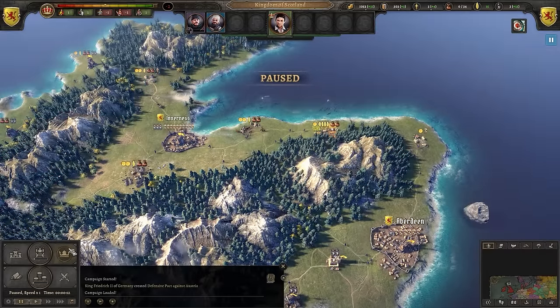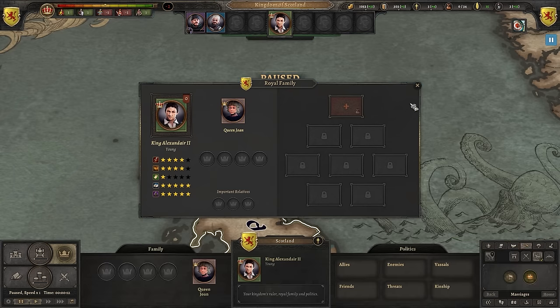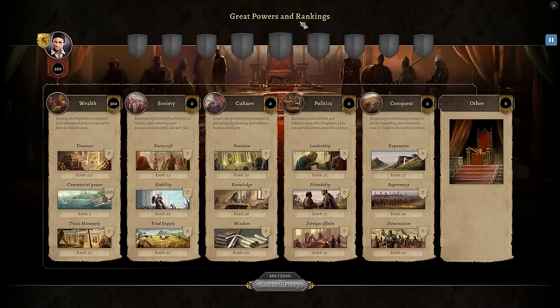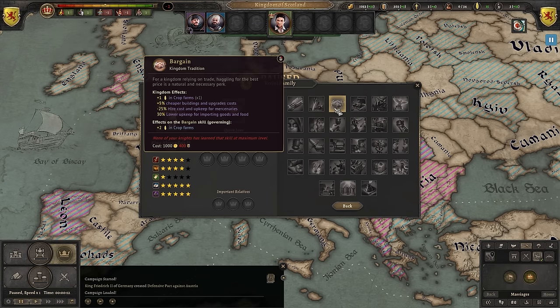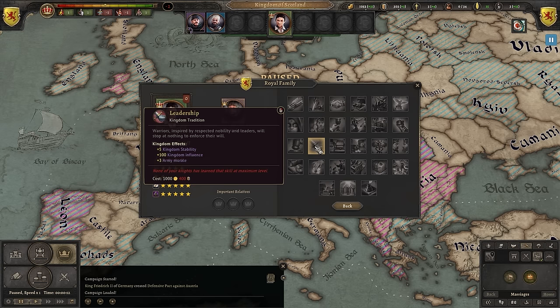Since this game takes place in the Middle Ages, we also have royal marriages — you can marry off your children to foreign lands to create good relations, though since we don't begin with any children that's not an immediate concern. Neither is the great powers and rankings menu, where you can see the standing of the greatest nations, nor the kingdom advantages menu, which provides powerful late-game bonuses when you control the required resources. Kingdoms can also adopt traditions that enable powerful modifiers, but these unlock later after leveling up your knights and spending enough gold and books.